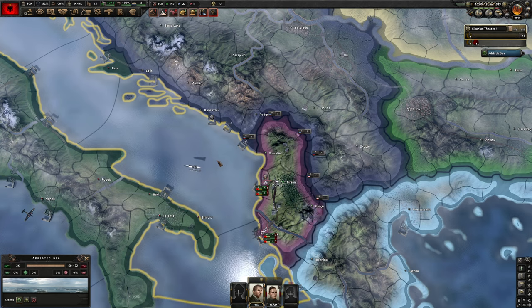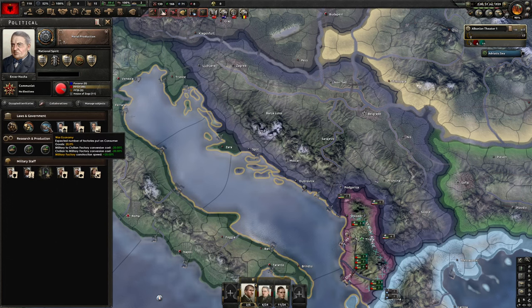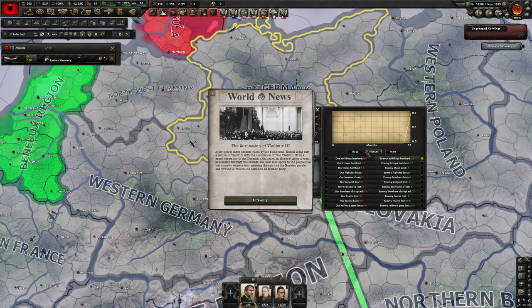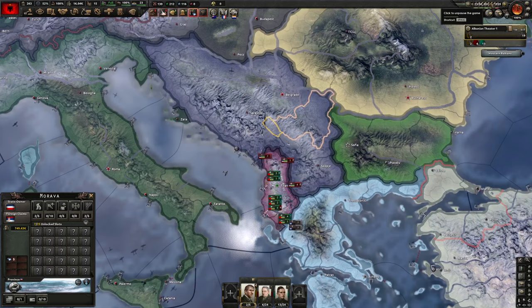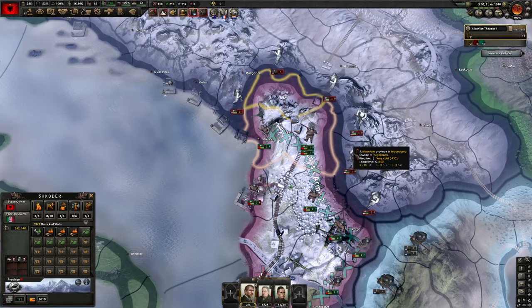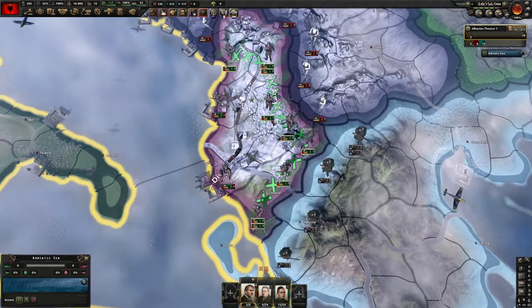Due to the manpower debuff from total mobilization I switched back to war economy — we took advantage of the civilian factories while we could, but we need to switch back to recover manpower. Let it be known that Albania has bombed eastern Germany. Yugoslavia has joined the Axis just as I was about to declare war on the whole world, but it doesn't really matter. It's January 1st now — I've set up a defensive line, abandoned one tile to keep things more concise, and I think we're ready.